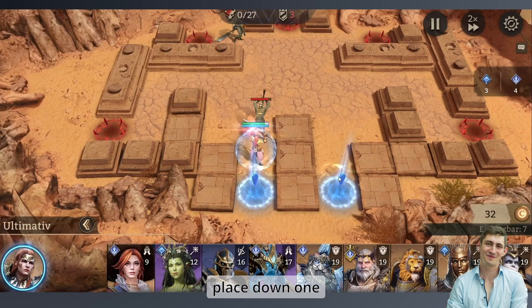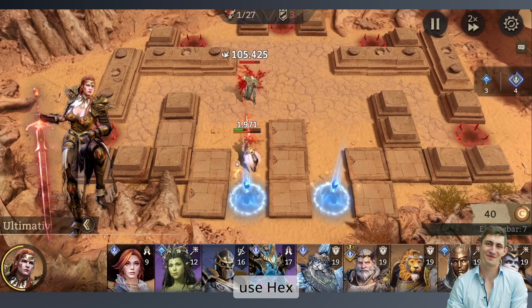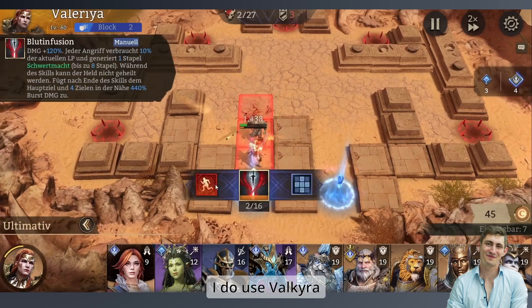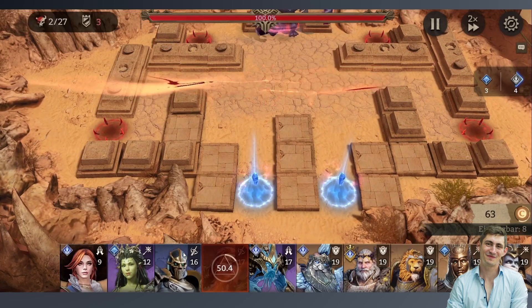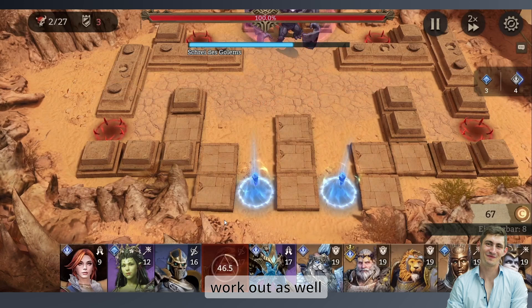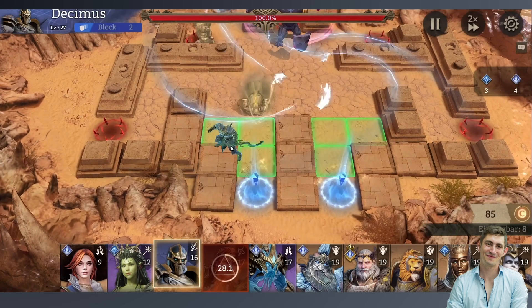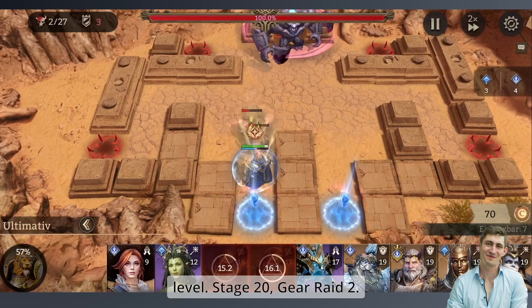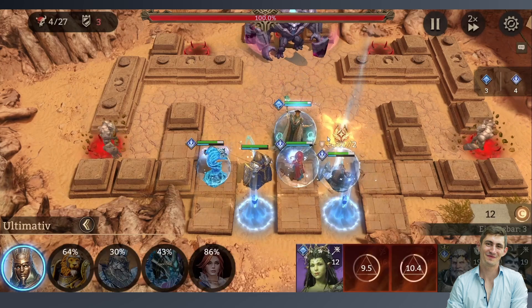At the start, place down one single-target damage dealer — like Valkyra. You can use Hex or Silas, but Valkyra is just a beast. Valkyra would also work well since you have the Lord bonus from Lord Hearts anyway. That's just the basic stuff you do in every single run. Give it to Adia.